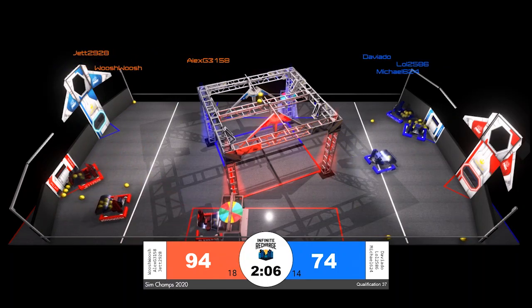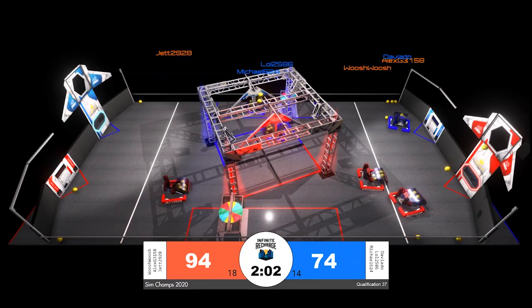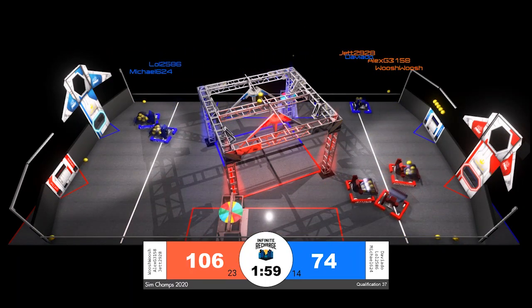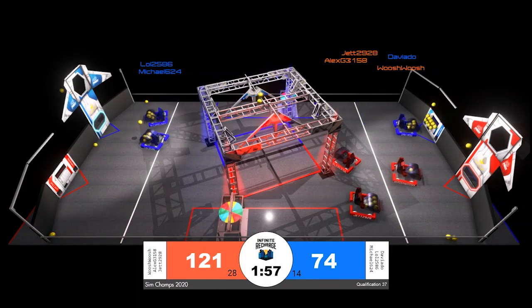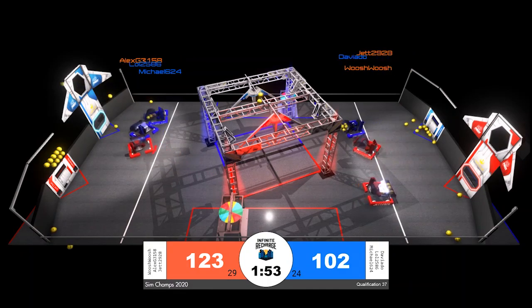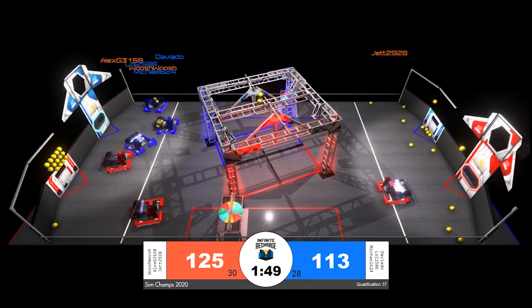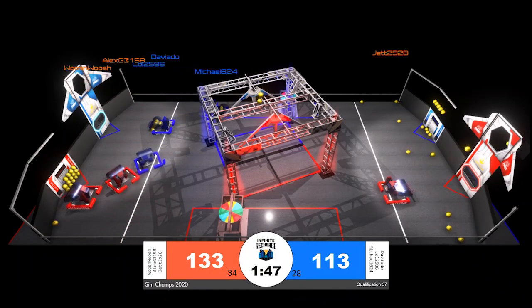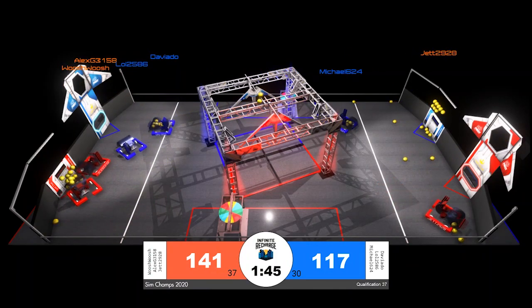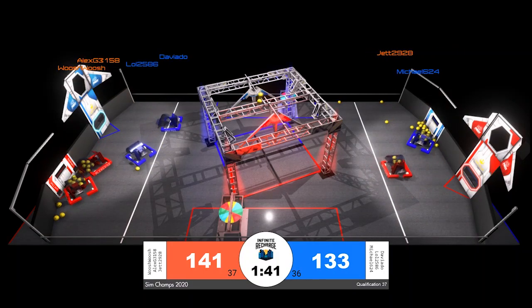How accurate is their scoring position once they get there? Following Alex G in red right now, they line up putting up at least 14 more points for the red alliance. Their partners Whoosh and Jet are both on the initiation line for red, putting up plenty more points of their own. Red has the lead here 123 to 113, with a power cell lead of about four.